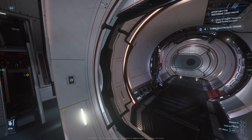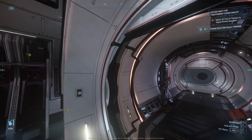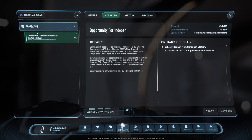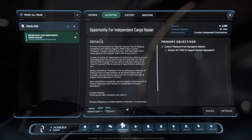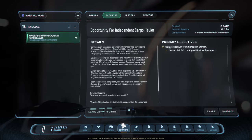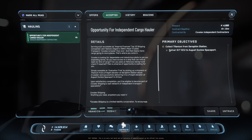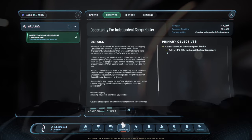Hey guys, it's Faison once again with another video. In this video we're going to do the introductory hauling missions that everybody gets. So first and foremost, I've already accepted the mission. In your mobiglass under the contract manager, you should see under the hauling category an opportunity mission — a simple collect and deliver. I'm supposed to collect titanium from Seraphim Station and then head over to August and Luan Forcing to deliver these containers.